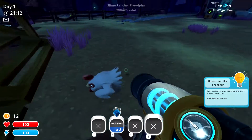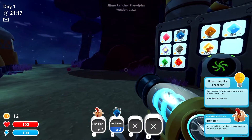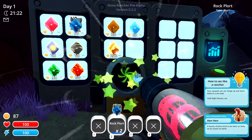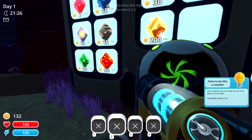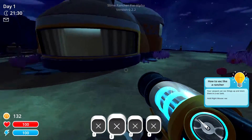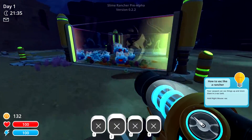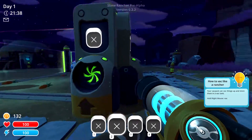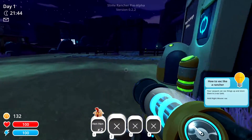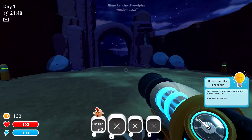The cool thing about this game is it has a kind of economic system. If you sell too many of one type then that price will drop and the other ones will go up. The problem is you can't just focus on one kind because then you'll run those prices into the ground — you have to do several different kinds. For now we're just focusing on the rock ones.